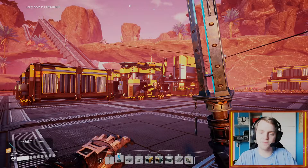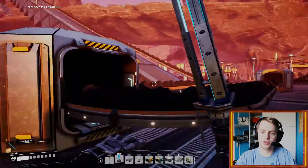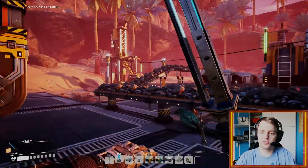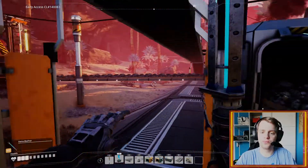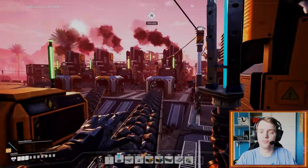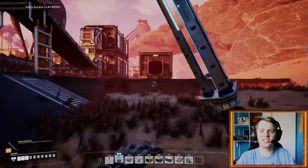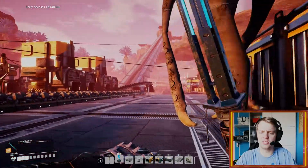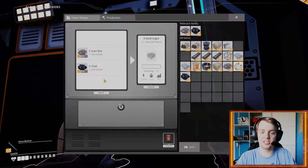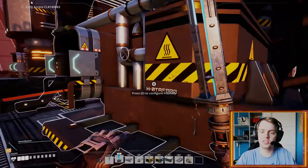I'm just back after building all of this stuff for the steel production. I took a branch directly from the coal right here — it shouldn't be a problem, we're producing a lot of coal. The iron I've taken directly out of the system over here because it doesn't run all the time. We're not using enough iron ore for the production of rotors and frames anyway. So this is fine.